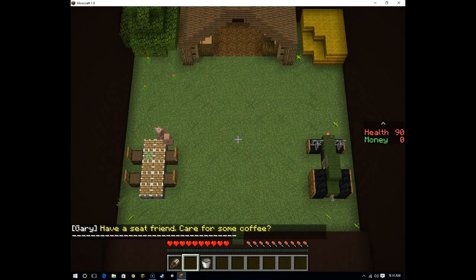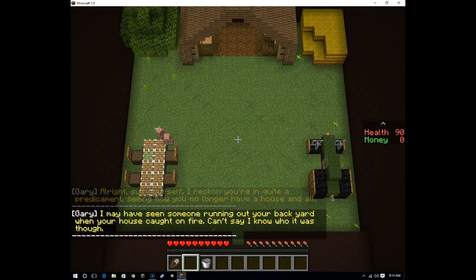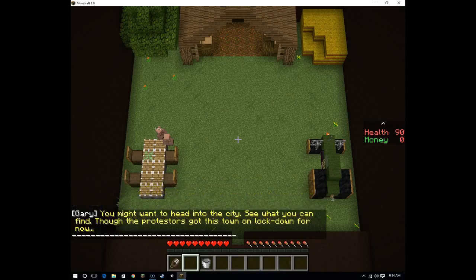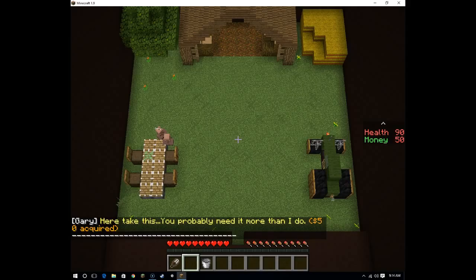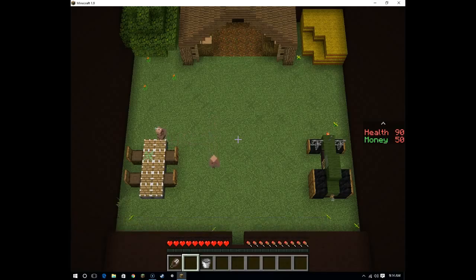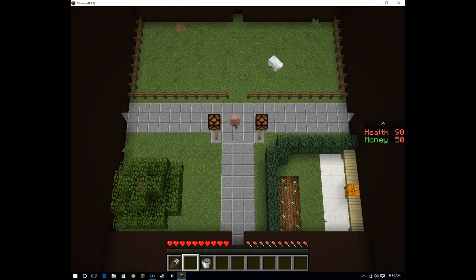Gary says: 'Have a seat friend, care for some coffee? I reckon you're in quite a predicament, seeing as you no longer have a house. I may have seen someone running out of your backyard when your house caught on fire — can't say I know who it was though. You might want to head into the city. Take this — you probably need it more than I do.' $50 acquired! I thought Gary was an absolute jerk but he's actually a pretty nice guy. He gave me $50!